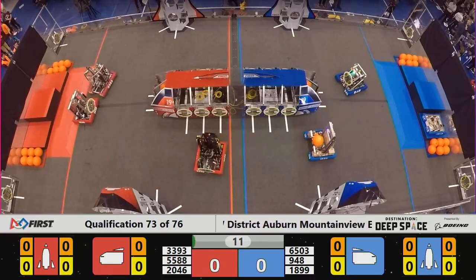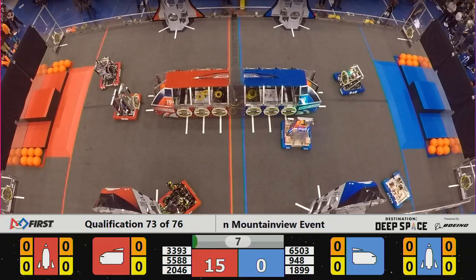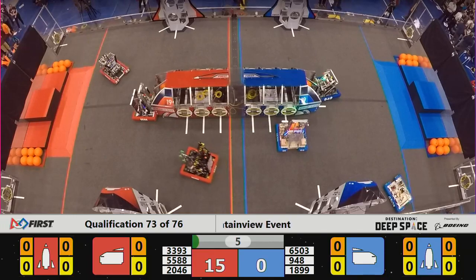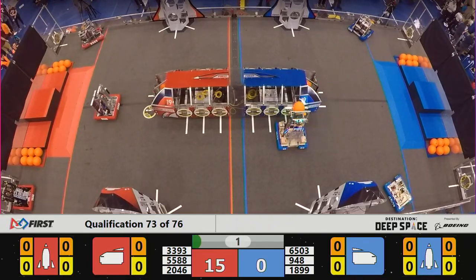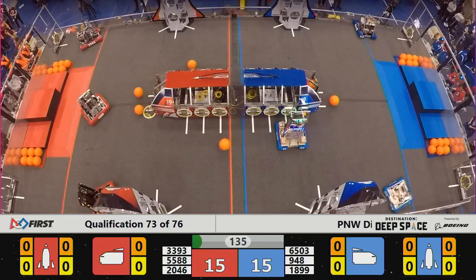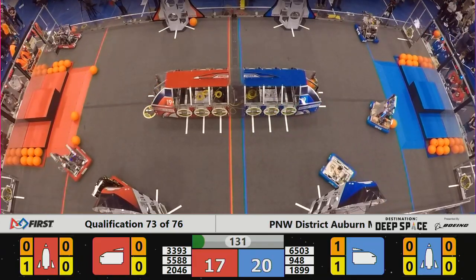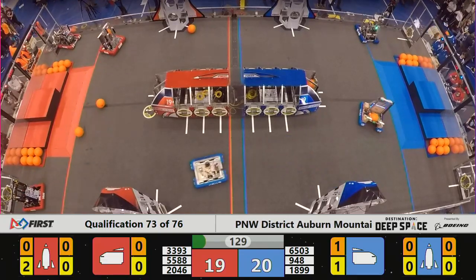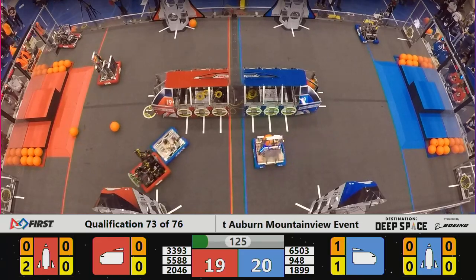Three of our top nine seeds in this match, led by Bare Metal who have clinched the top spot. They're in position to place a hatch panel on the Red Rocket, and they've done so. 948, our number five seed, puts one on the Blue cargo ship. And 1899 in and out with cargo for the Blue Alliance. When all that dust settles, 20 to 19 is the score in favor of the Blue Alliance.